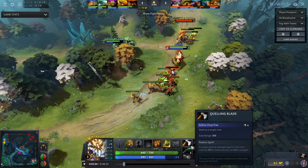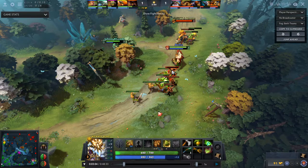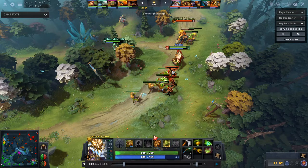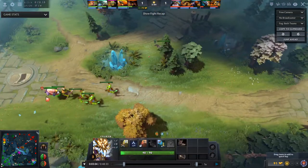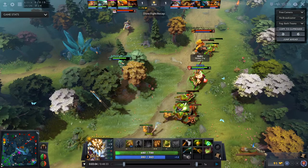Here I bought the stick and my own set of tangos so I have some regen, and then I immediately rush boots. What boots allow you to do is chase more easily, you get your Jingu stacks way easier, and therefore you can be way more aggressive. So I'm buying my boots right now - boots and magic wand. Boots are the items you really want to get as early as possible.